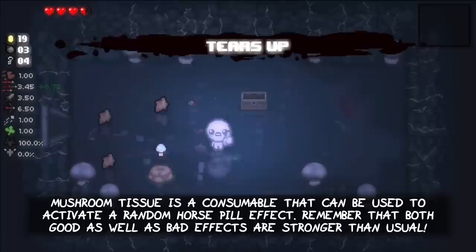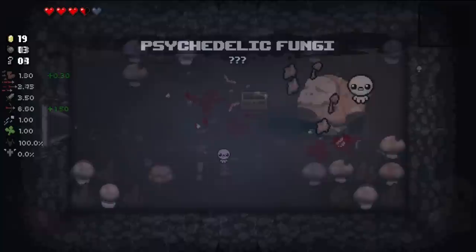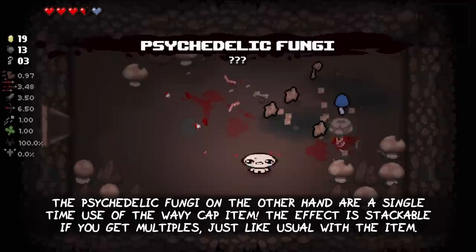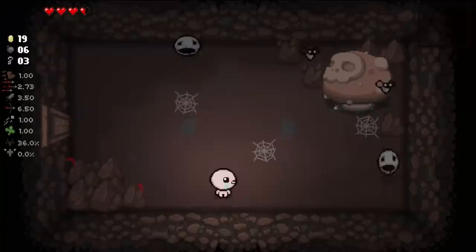Mushroom tissue is a consumable that can be used to activate a random horse pill effect. Remember that both good as well as bad effects are stronger than usual. The psychedelic fungi, on the other hand, are a single-time use of the Wavy Cap item. The effect is stackable if you get multiples, just like usual with the item.